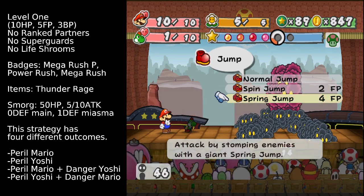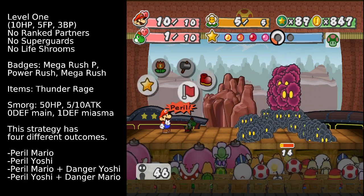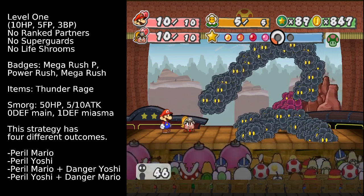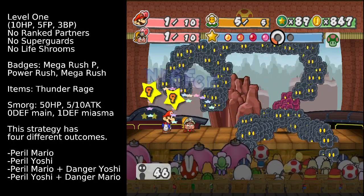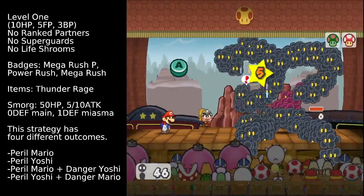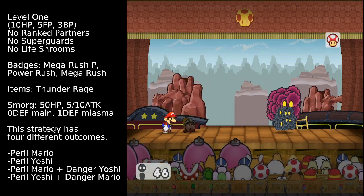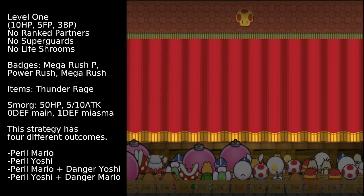If we were to use Spring Jump right now, it would only deal 12 damage, as Mario was not in danger — Mario being in danger was actually very important. We could still use it and Smorg would only have 2 HP remaining, and it would still be doable but not very fast — it would take an extra turn or two. So instead we can swap out to Goombella. Now Smorg is going to pull out the Pinsir attack and we need to guard it. Goombella can then attack Smorg, and Mario can do a regular jump to finish — taking him out in just four turns.